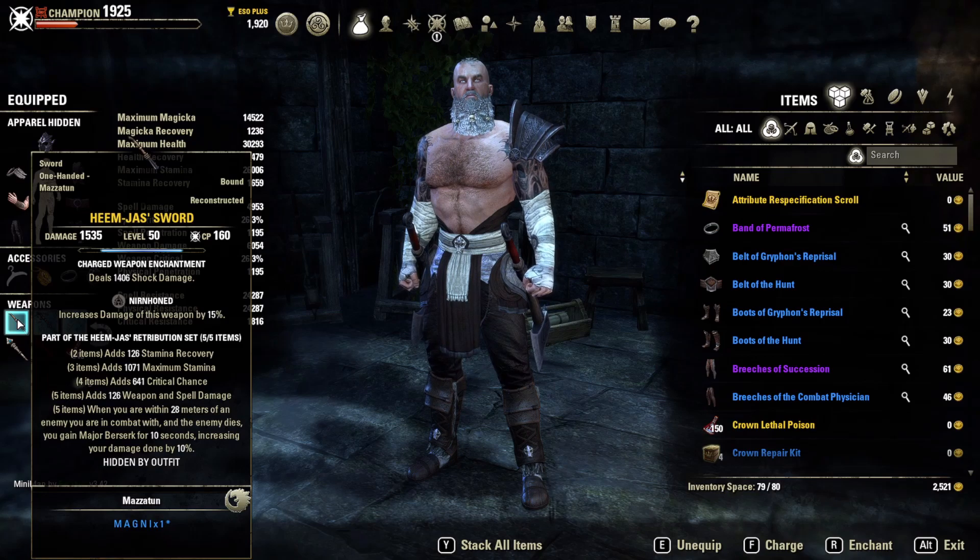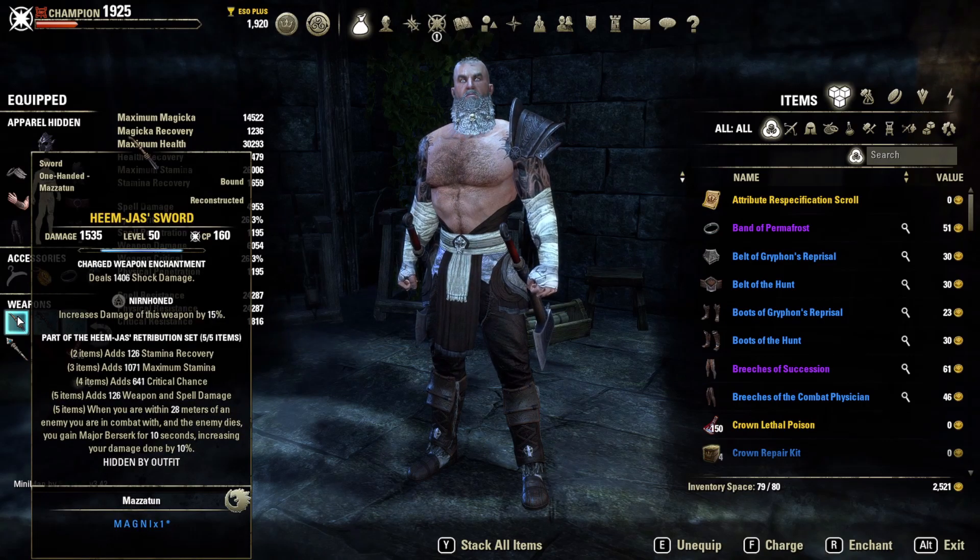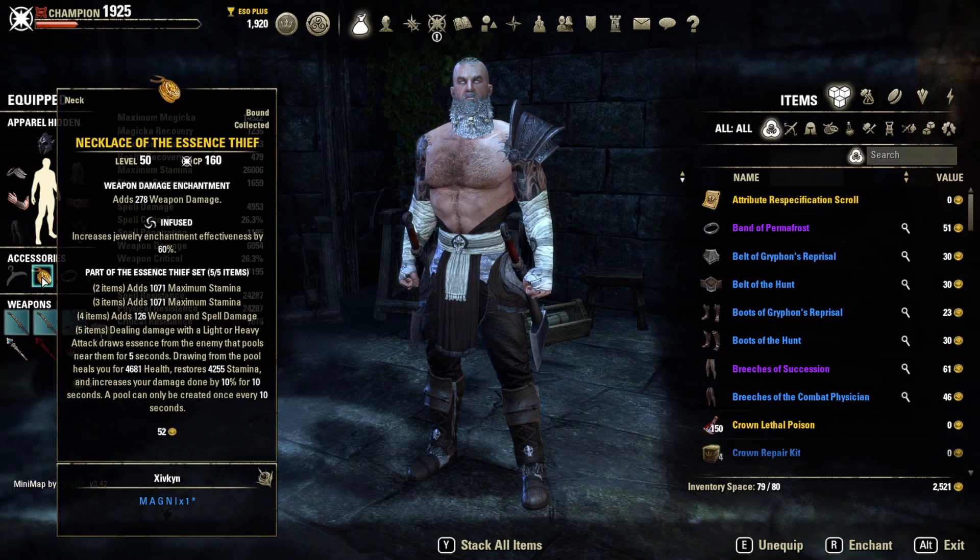Himjahs works really well in Dungeons, Battlegrounds, the sewers, and Cyrodiil districts when you're farming Telvar. In Cyrodiil it's hard to drop combat, so you're constantly in combat and if your team is killing people — or you damage someone who gets finished by a teammate — you get the buff. Keep in mind Himjahs gives Major Berserk, a 10% damage buff, while Essence Thief gives a unique additional 10% damage buff. Both stack on top of one another.